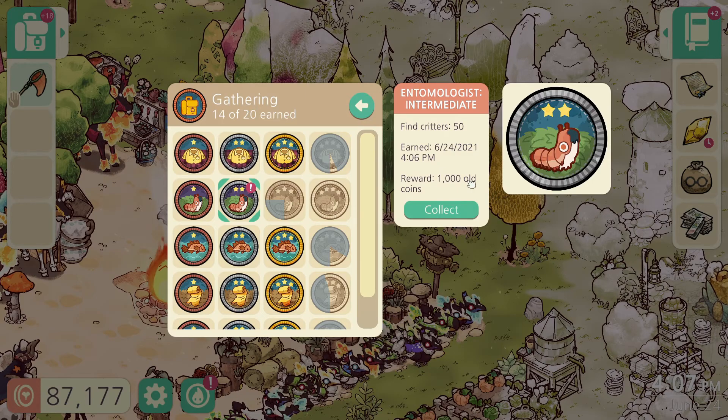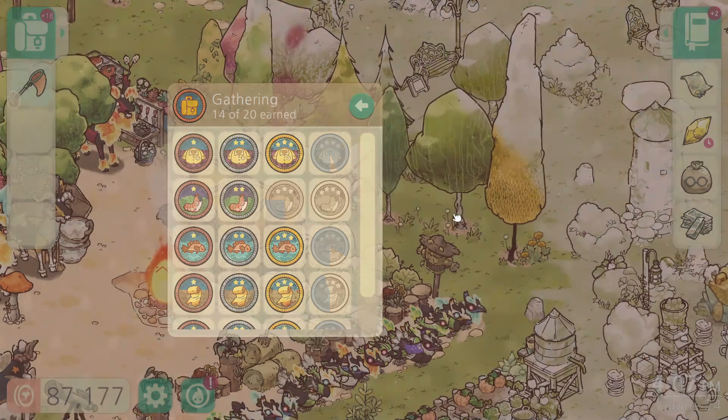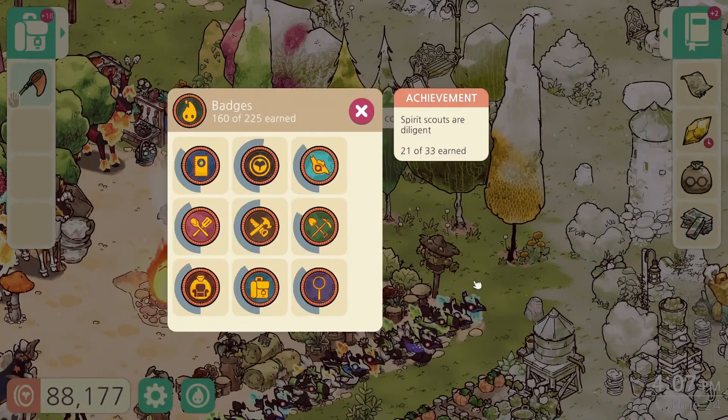Find 50 critters. We want 1,000 old coins. So the next one is 200. Then this one is probably 500, right? I'm sure we're going to get plenty of those.